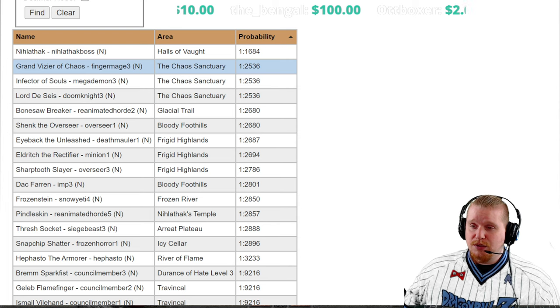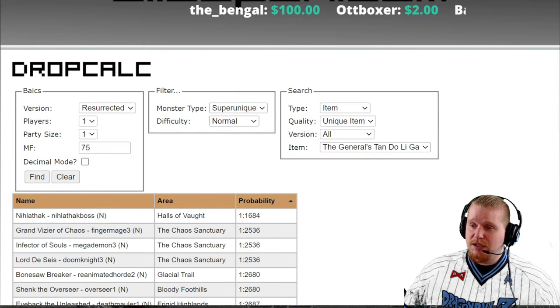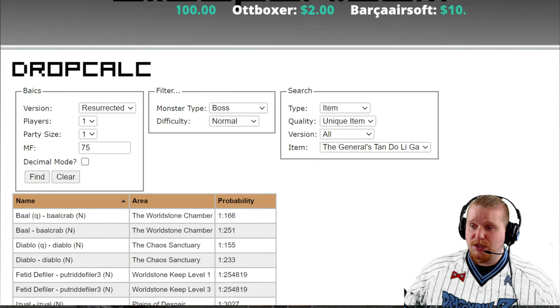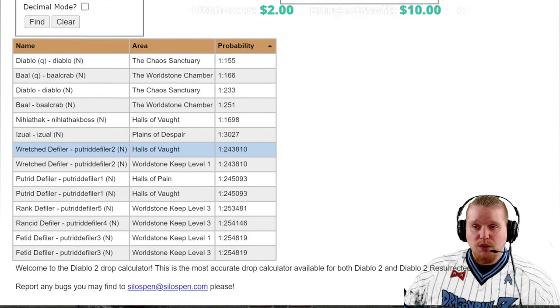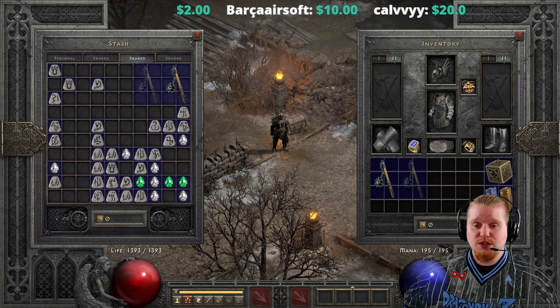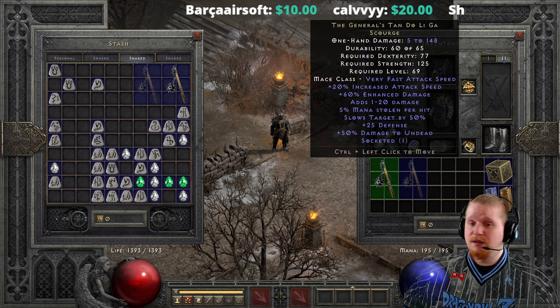It does look like there's also a good option for farming Diablo in normal difficulty for this particular item, if you really wanted to try and get your hands on it early. All in all, though, I don't really think you're going to have too much of an issue getting your hands on the General's Tandolagah — it's an item that drops all the time.